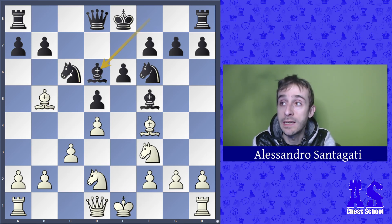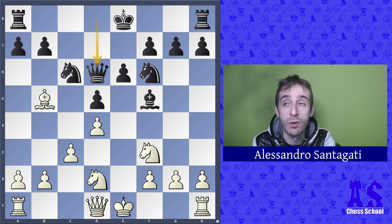After bishop d6 and bishop takes, queen takes. Remember that when you attack the queenside, you can accept some trades, because attacking pawns doesn't require all pieces — in general it's easier than attacking the king.